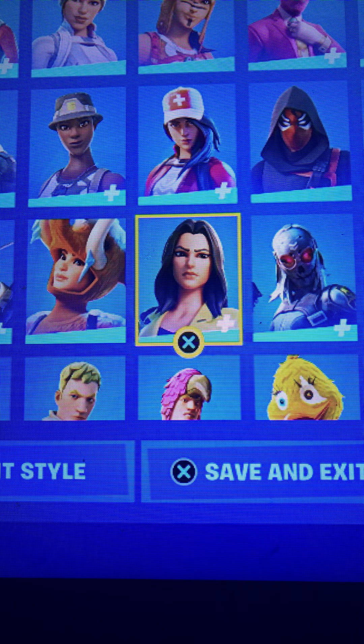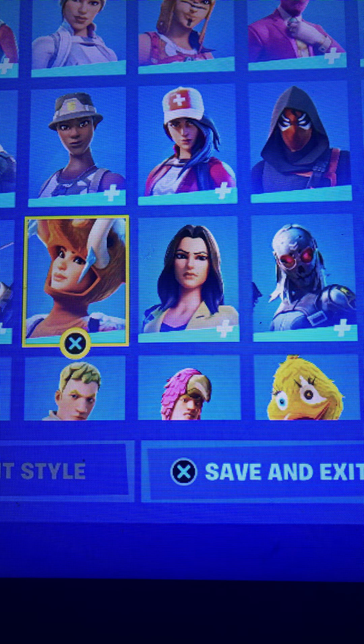Yellow Jacket — negative 100 out of 10. Woolly Warrior — infinite negatives. I don't — I hate this skin.